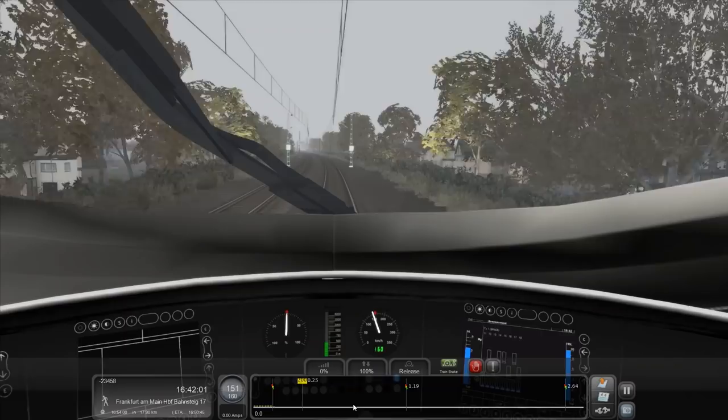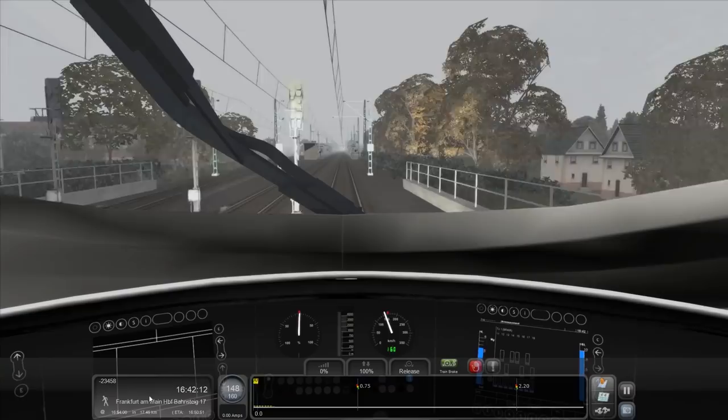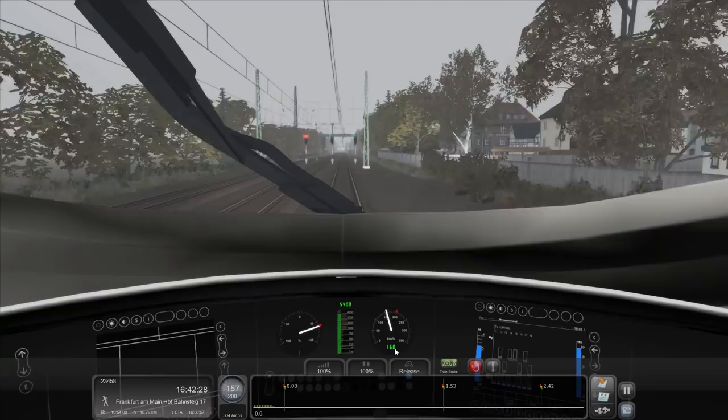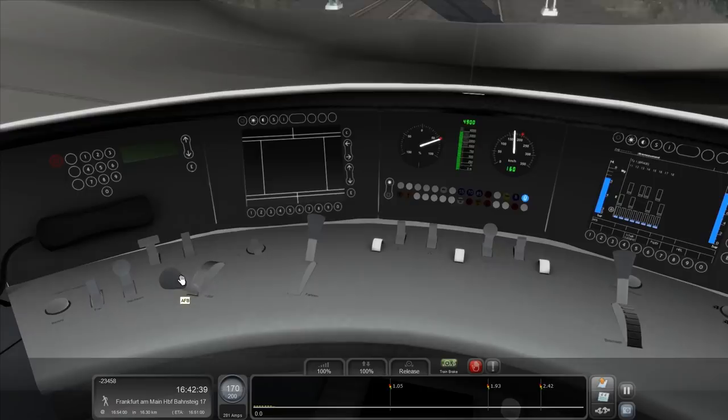Our predicted arrival time is now — what? — 1650. It says 1654. We're continuing to drop below the anticipated arrival time. Anyway, 200 again — crank it. Hold on, why is it still saying 160? That ain't true. Maybe I've got a speed limiter — I recall there being a speed limiter of some description. I don't really want to play with the AFB though, because the AFB lady will get in touch. Hold on — RFB.